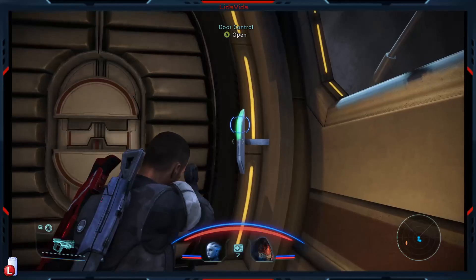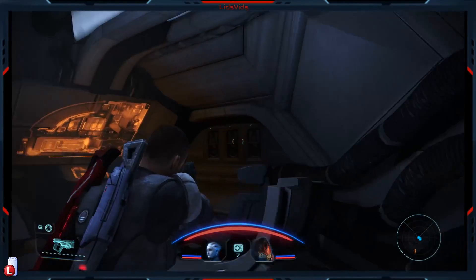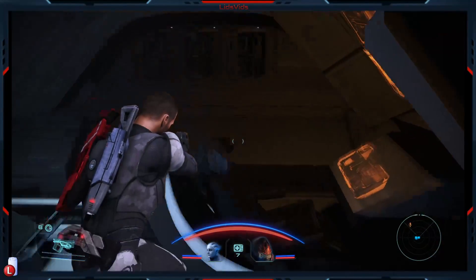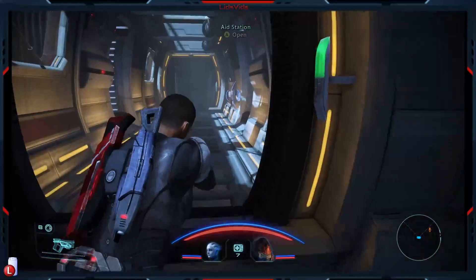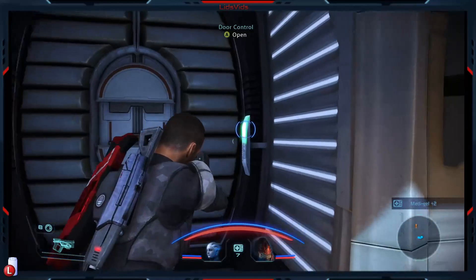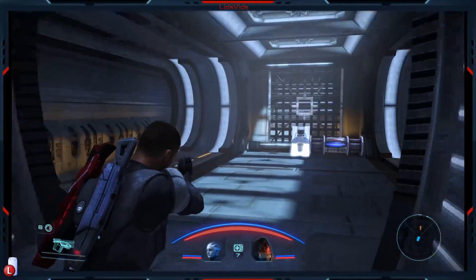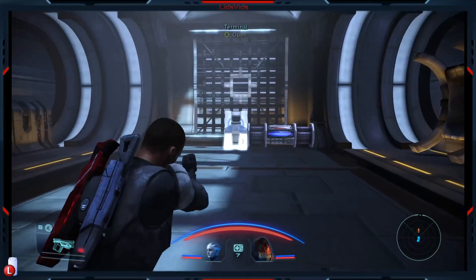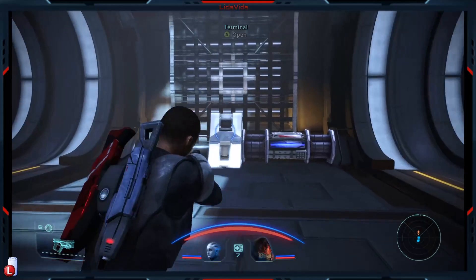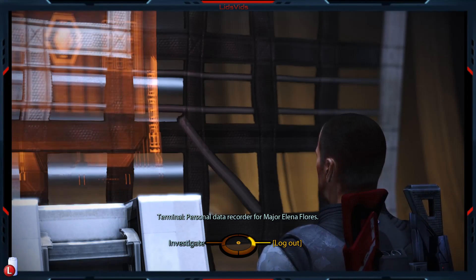It's going to be another room with loot? Or is it empty? Seems pretty empty to me. So this first aid station - guess we'll take the metagel that we don't need. This is where things get interesting - we've got a terminal and whatever the heck this thing is. Looks like a generator. Let's see what the deal is: Personal data recorder for Major Elena Flores.